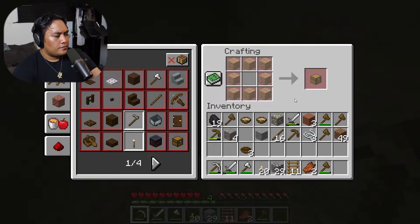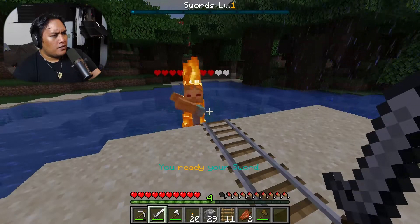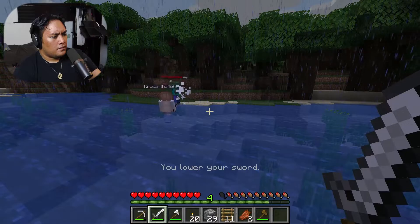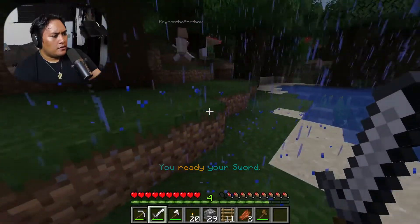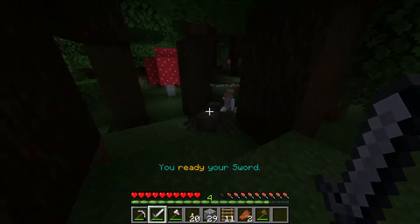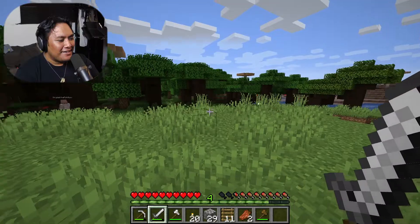There's some neat stuff in here - some beetroot seeds, a golden apple! I need to get some more wood - oh it's raining again. Is there like a strong attack you could use? If you don't spam your sword you'll see it's right under your crosshair - it's a sweeping attack that does a bit more damage. I noticed that right-clicking says you ready your sword and that's the RPG mod. You lower your sword - yeah that is RPG stuff right there. Spider behind you!